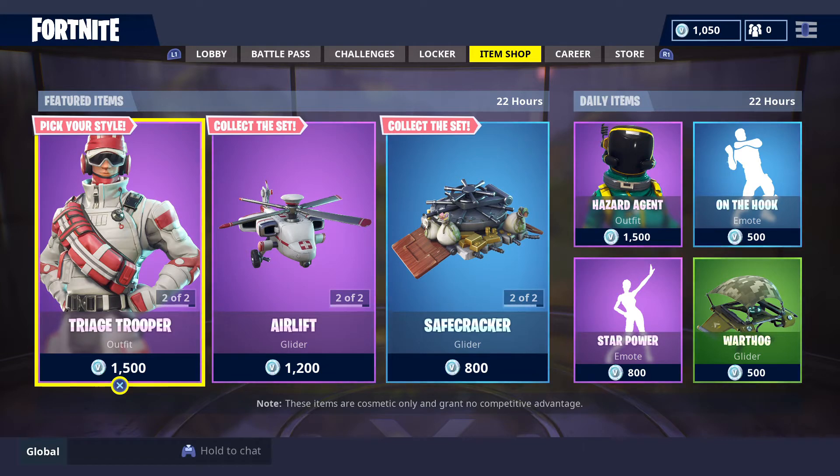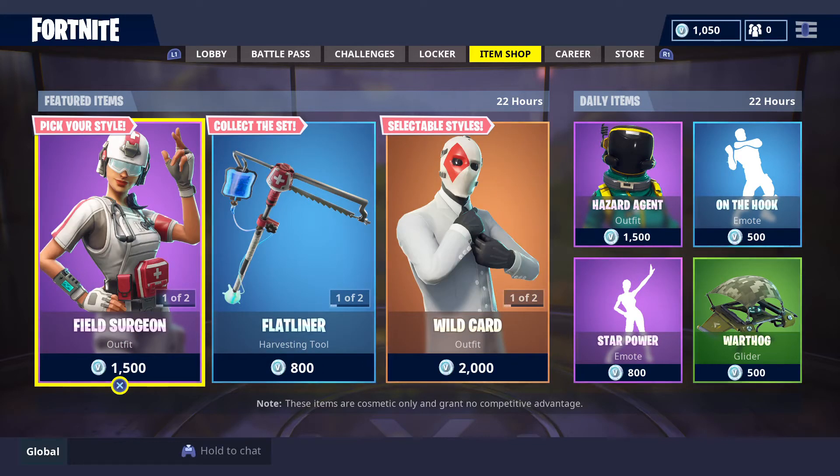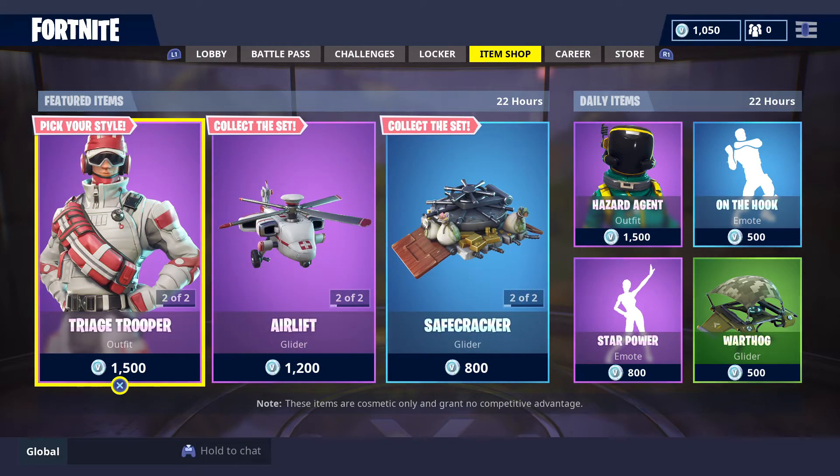Okay, let's go and have a look at the featured items. We've got some brand spanking new outfits, harvesting tools, and gliders that are part of Version 5.40, installed today. So let's go and have a look at them.